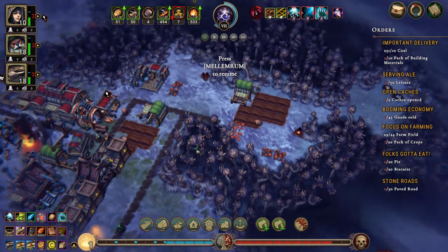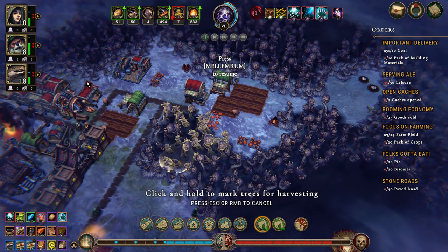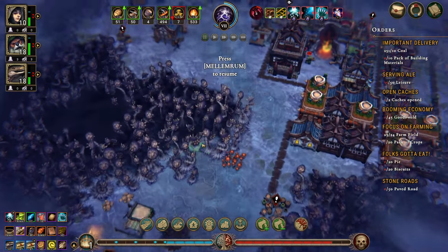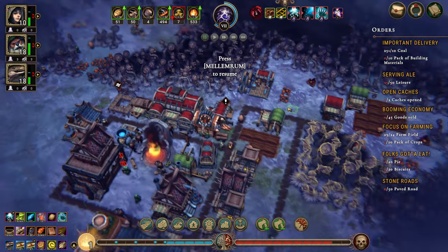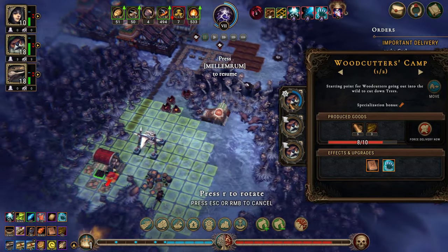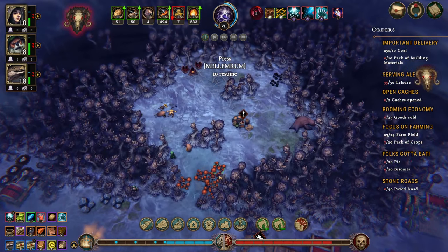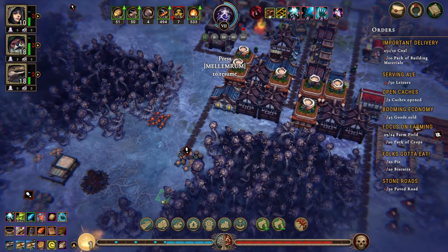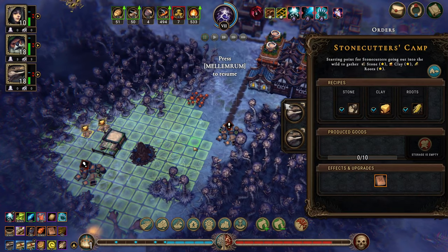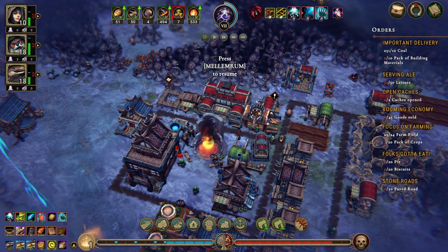We're getting coal here, we want to get copper from here, so let's move you over here and clear this out. Where's our other woodcutter's hut? Let's have you help from this side - that's fine. Our trappers camp is doing insects, our stonecutters camp is doing clay - okay, that is all fine.